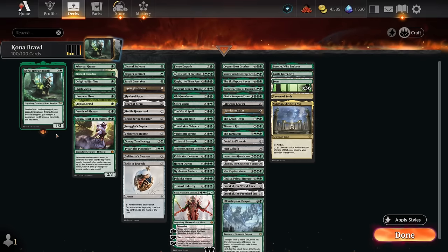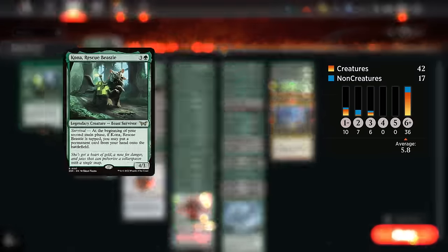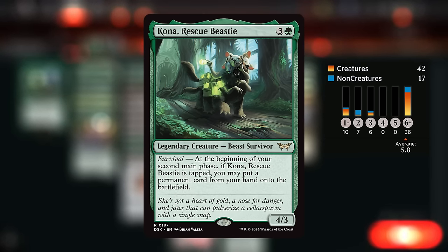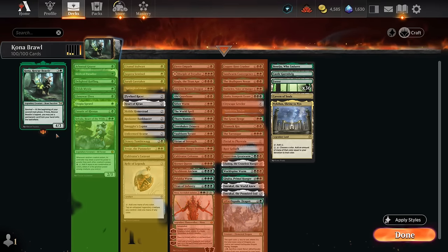Hello and welcome to another brawl video. Today's deck might be the deck with the highest average mana value of any deck I've played, as our commander is Kona, Rescue Beastie. This four-mana 4/3 has a survival mechanic: at the beginning of your second main phase, if Kona is tapped, we can put any permanent card from our hand onto the battlefield. That's why our deck is filled to the brim with expensive permanents we can put in play for free.